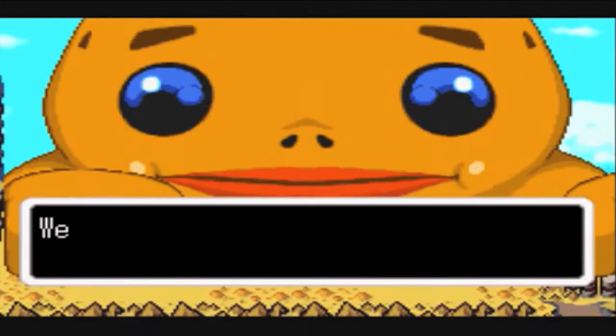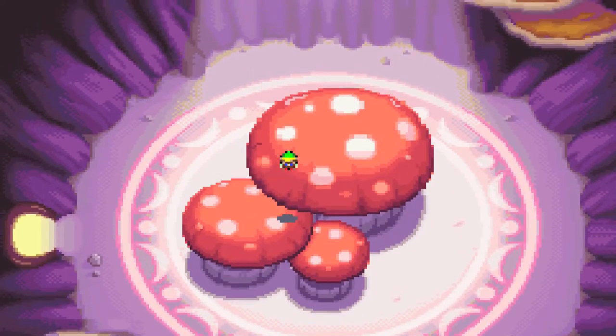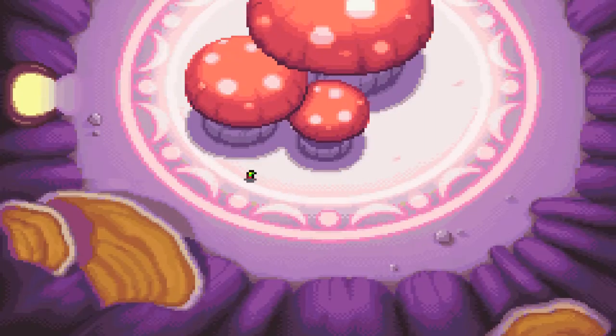Link is, to the Goron, what the Minish were to him. The giant, then proving to be sympathetic to Link, is indicative of a chain of life. Yes, the world of Minish Cap is small, but not only is it complex, it's part of a grander whole.